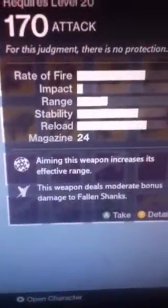And just in case I forgot about the auto rifle or pulse rifle — kills with this weapon increases its effective range. This weapon deals moderate bonus damage to fallen Shanks.